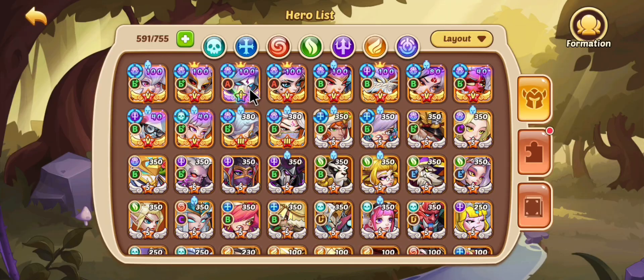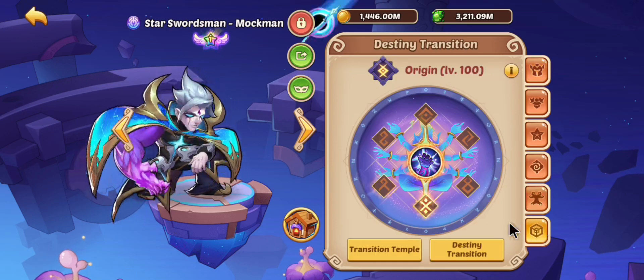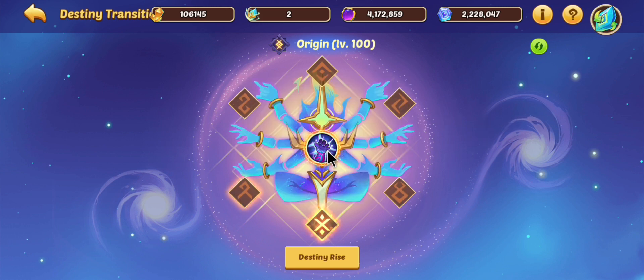As you can see, I've already got Mach Man as high as I can get him, and it's pretty cool. For those of you who haven't been able to upgrade a hero yet, what happens is you come in here and use five of these divine aurora gems, which will unlock the skill in the middle.